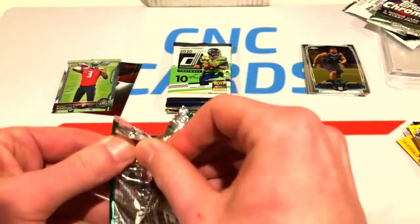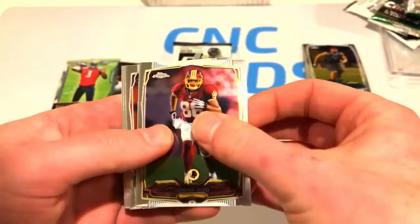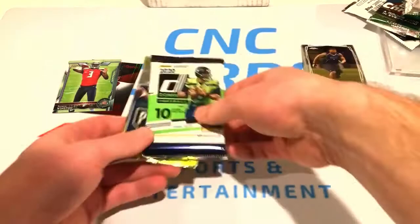Now the Chrome Mini pack. Got Jordan Reed, Rogers, Camardi, Connor Shaw, and a George Atkinson rookie card. That wraps up the older packs.